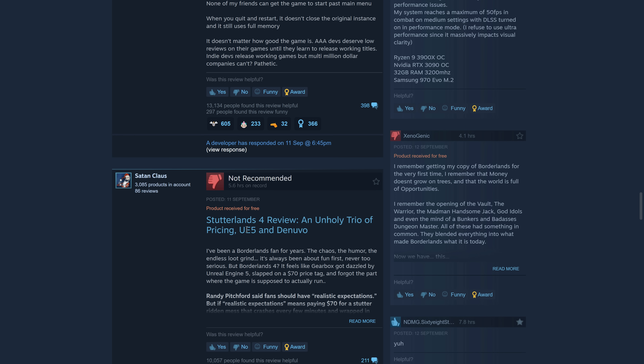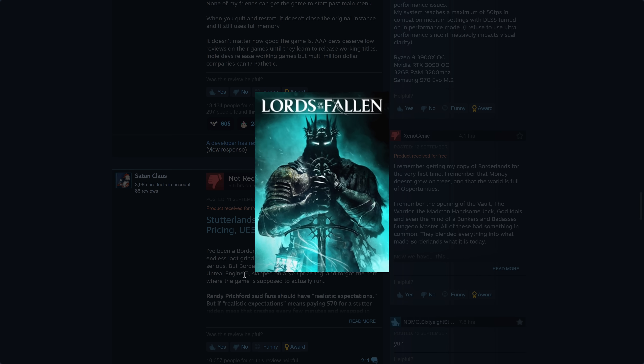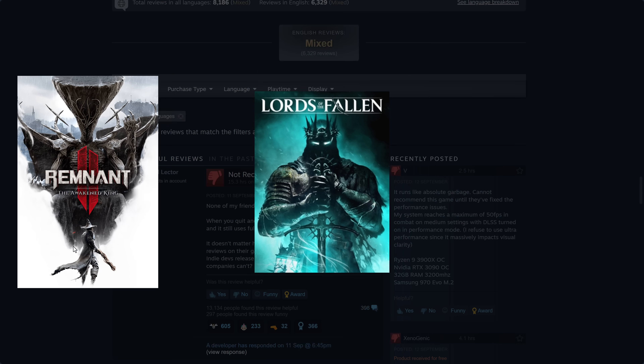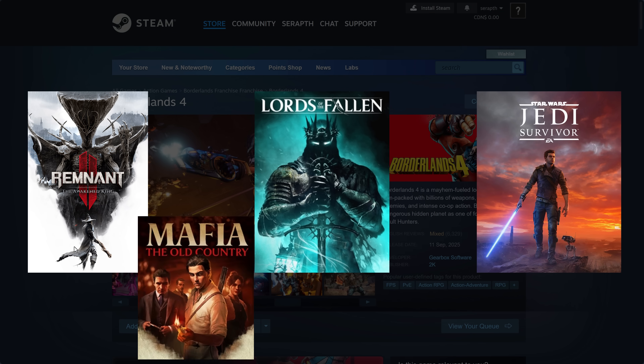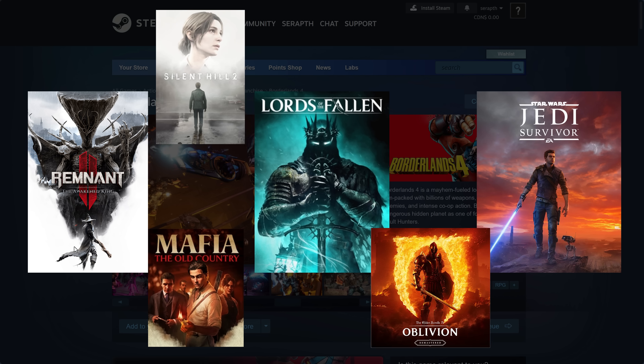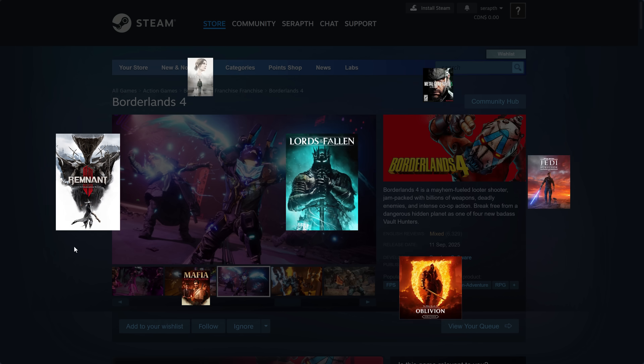I have never seen Unreal Engine get as much flack as it has this year about games with performance problems. Go back to the very beginning of Unreal Engine 5 — one of the first games released was Lords of the Fallen remake, which definitely had performance issues. We had Remnant 2 out of the box with huge performance issues, Star Wars Jedi Survivor, Mafia Old Country, Oblivion Reboot, Silent Hill 2, the new Metal Gear Solid game. There have been just so many games with these performance issues.